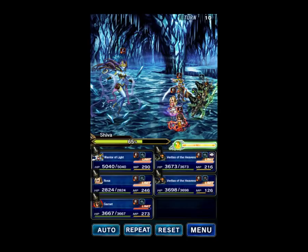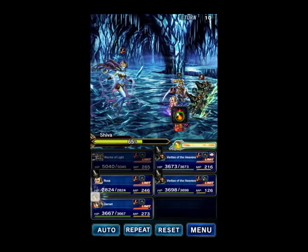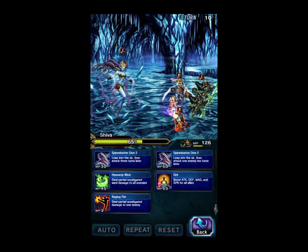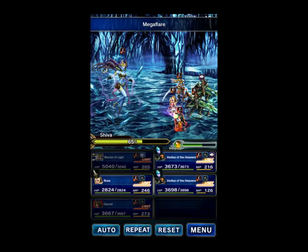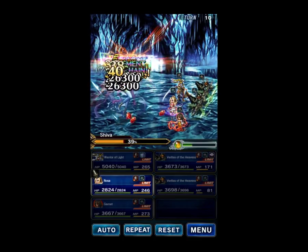Are we Imperiled? We're not. Warrior of Light is going to cover. Is she still Spirit Broken? She is. So we're going to summon Behemoth and we're going to Chain. Heavenly Wind, Heavenly Wind. Summon Behemoth — wait just a sec — then Chain. Excellent — 39%.